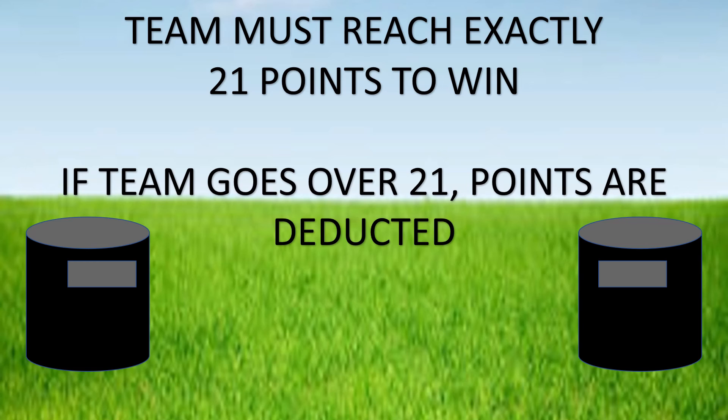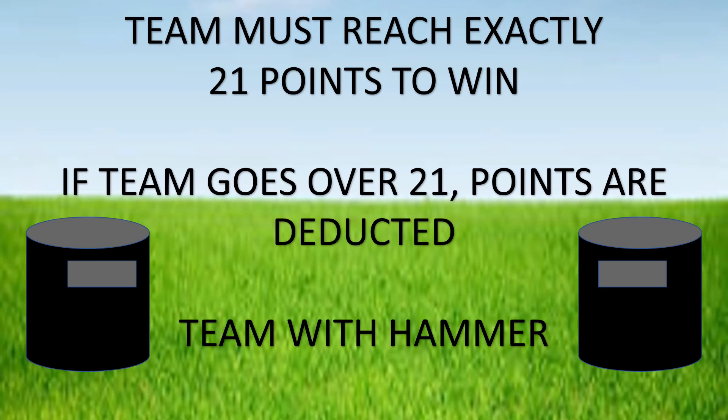Now, if an instant win does not occur, the team with the hammer must go last. They will have a chance to either tie the game and send it into overtime or throw their own instant win. If they throw an instant win and they have 11 points or less, the game automatically goes into overtime. If they have 11 points or more and an instant win is thrown, congratulations — that team with the hammer just won the game.